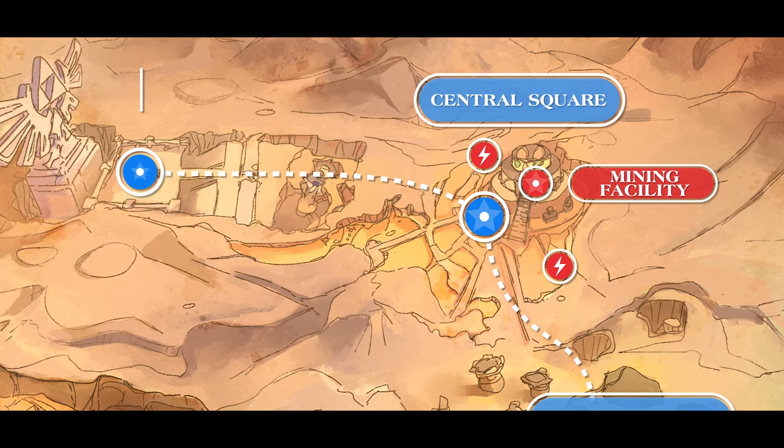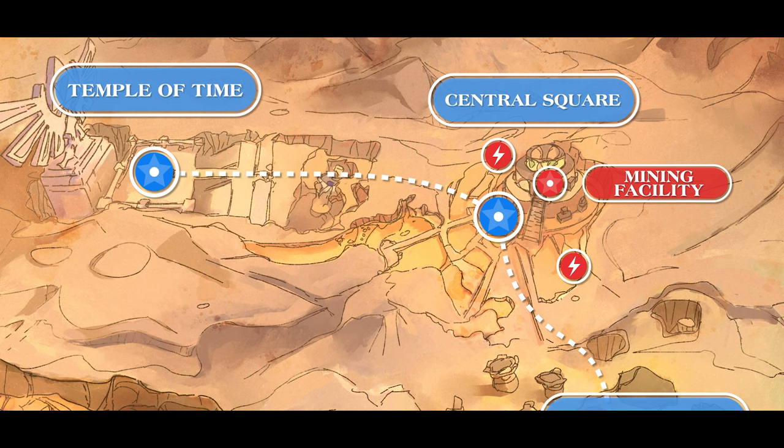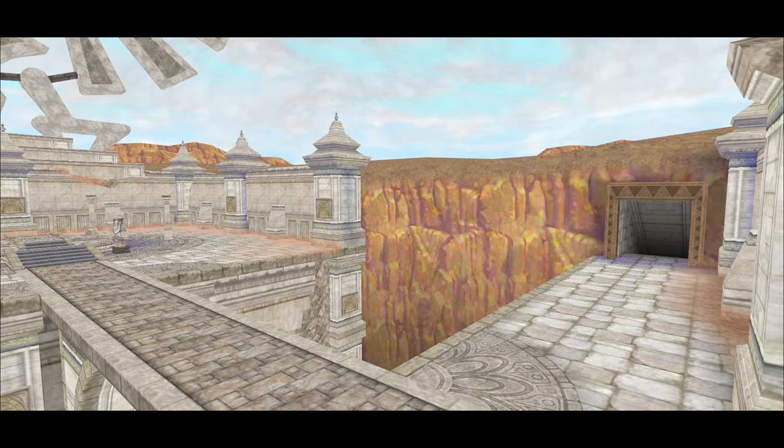We also find the Temple of Time to the west of the central square, of which its entrance is initially blocked by Impa, but is later cleared away by Ghirahim during his attack on Zelda. Luckily for Link, there is a secondary entrance leading into the Temple of Time which requires traversing the Lanayru Mining Facility, whose back entrance leads directly into the Temple. We'll get into more detail about these structures later when we cover the overall infrastructure, its purpose, and how it's all connected.